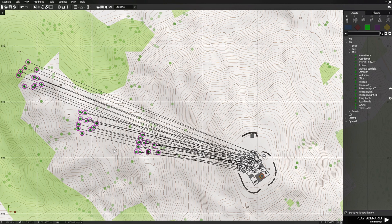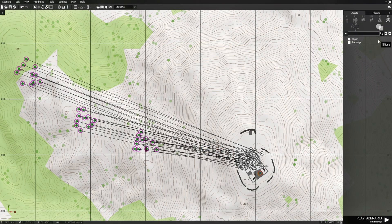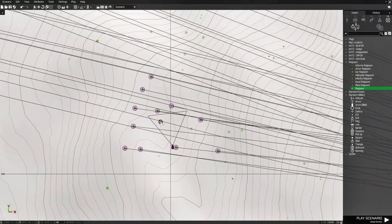Here's how we get these guys to respawn. First, go to Attributes and then General. Understand that if you use the independent faction, by default they are friendly to BLUFOR and we are BLUFOR, so you want to click that and make sure they're enemies. Otherwise they'll come in and not shoot at you. Then go to Markers, Icons, Respawn, and then the respawn icon. Scroll in and place the marker.